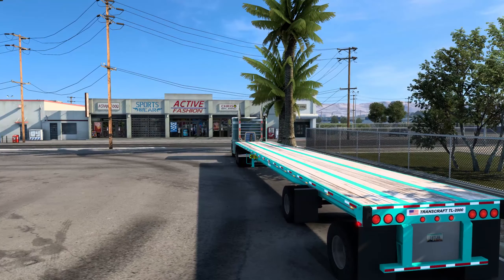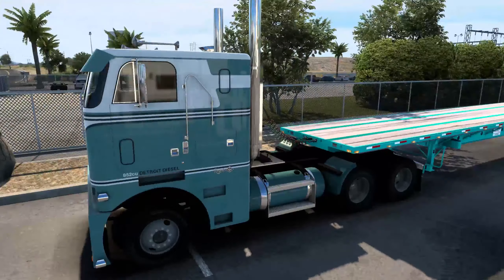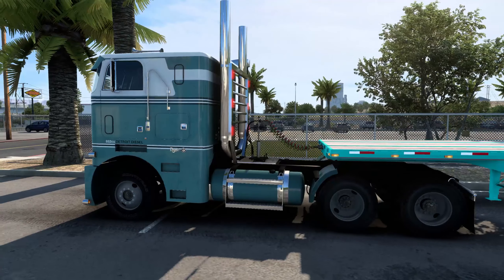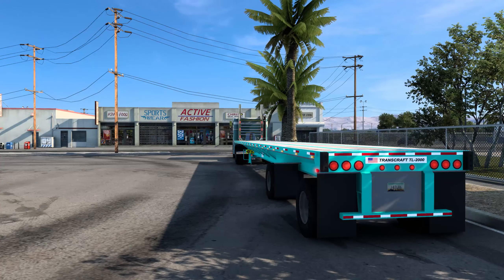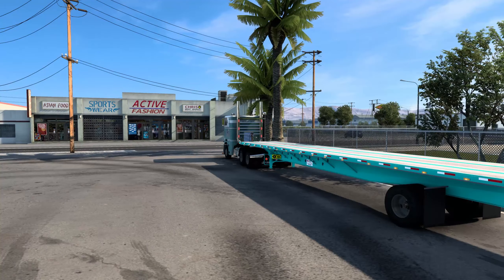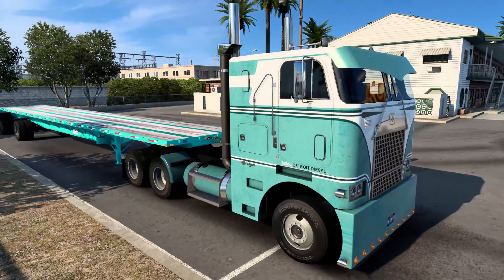I tried to get the trailer to be the same paint color as the truck, but I couldn't get the colors to match up properly, so we are running with a lighter trailer. It's supposed to be the same color scheme. It is the Transcraft TL2000 trailer — we've shown it off in the past. Got the spread axle today, very nice.